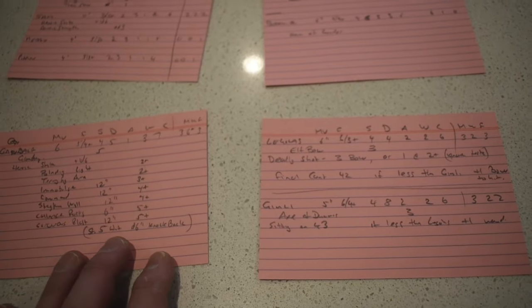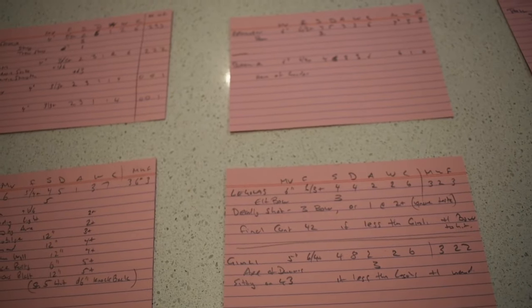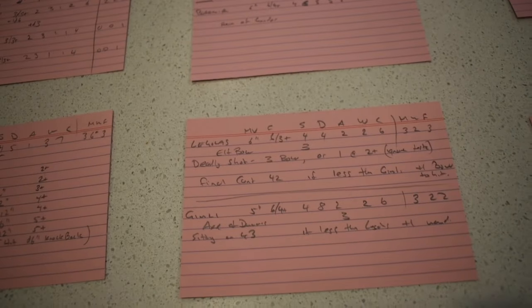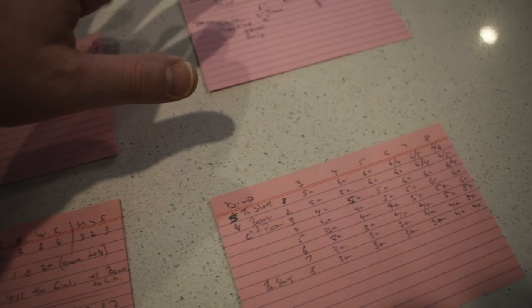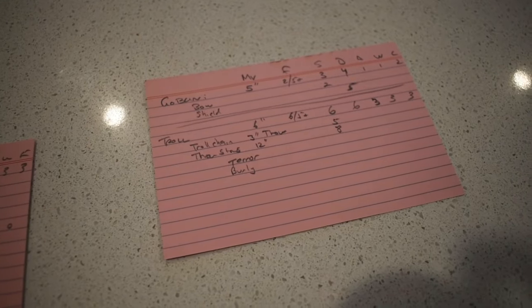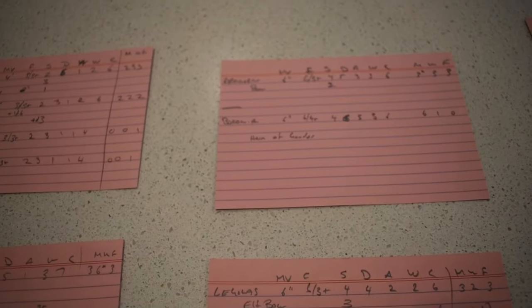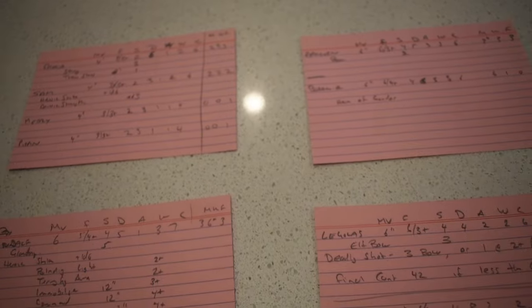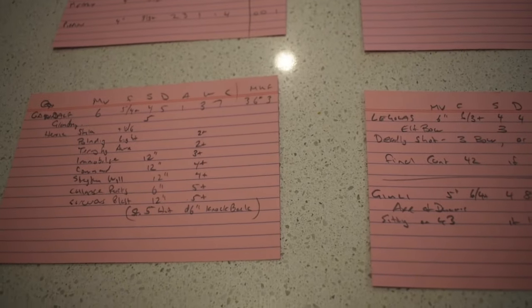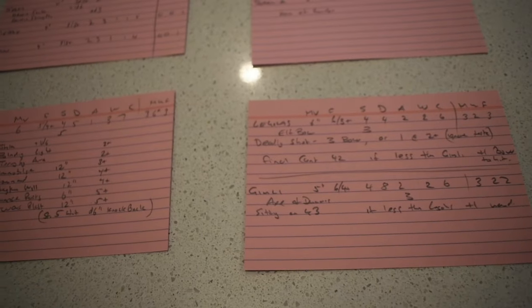Every major hero character has Might, Will, and Fate that can be spent. General grunts and henchmen generally don't. If you've got a name or you're a special character, you will have Might, Will, and Fate even if it's just one point — and that stands you slightly aside from the regular forces.